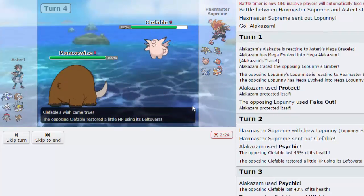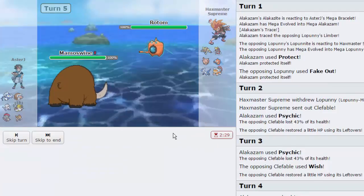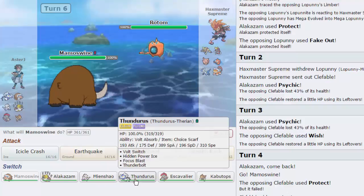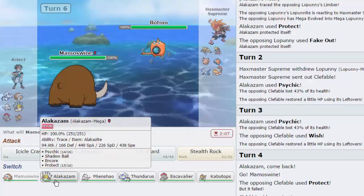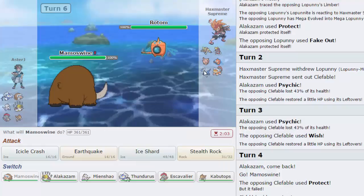We do have the Focus Sash online — hopefully he doesn't break it right here. We're just going to get up our Rocks ASAP as Rotom comes in. I do not have a switch for this thing. Hydro Pump is going to hurt something and there's nothing I can do about that. What I can do is go to Mienshao, potentially take it, Fake Out, and then proceed to either Knock Off or High Jump Kick. He does have Levitate — that's useless, not something worth tracing.